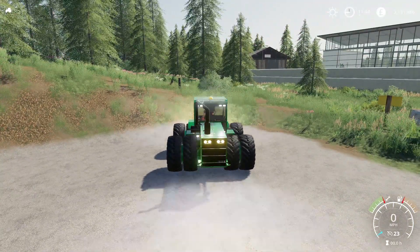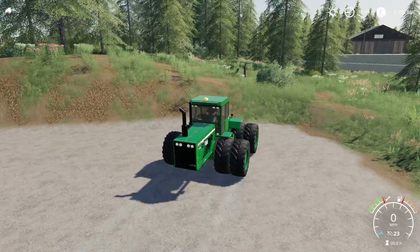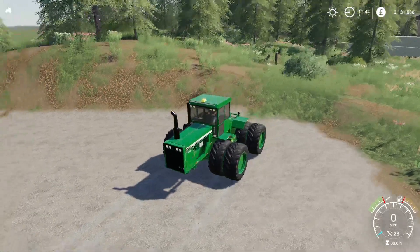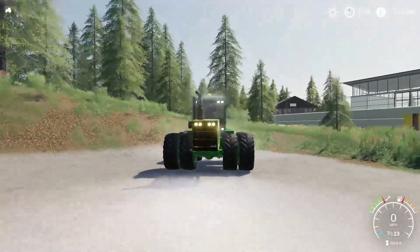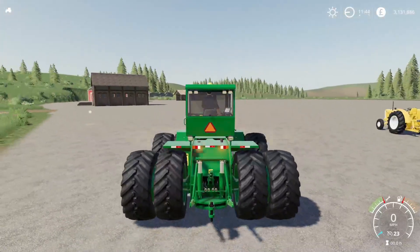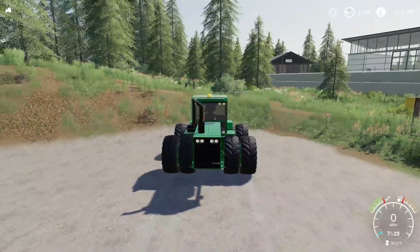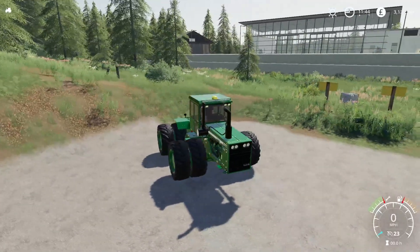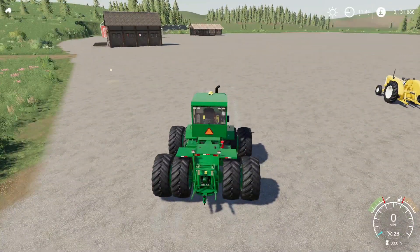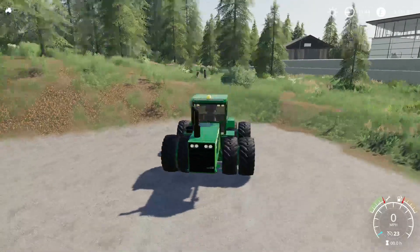Cycling through the lights — levels 1, 2, 3, and off. The LED headlights are on but look very dull. Testing turn signals: there are signals on the back but nothing on the front — no front turn signals.